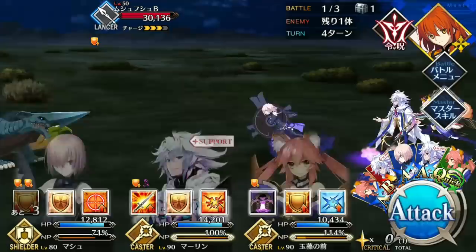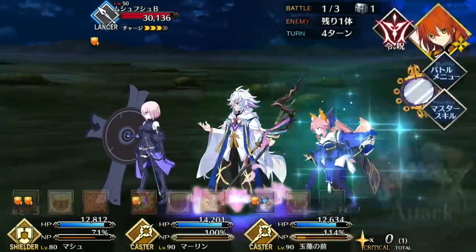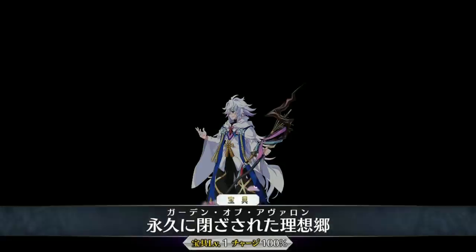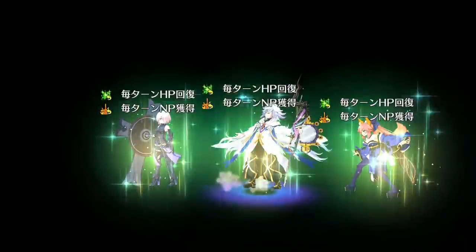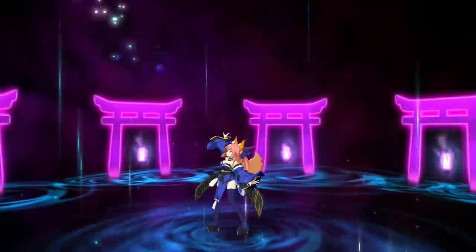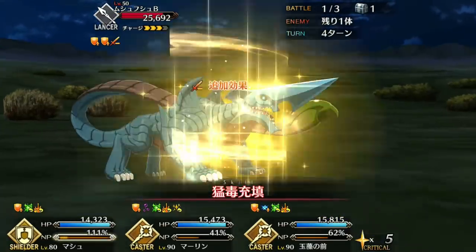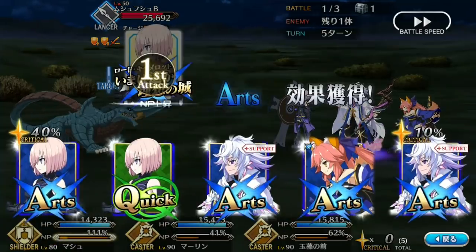His first skill is a full-on charisma that also gives a huge 20% charge to the whole team's Noble Phantasm gauge. This skill is absolutely insane for farming teams because it eliminates the need for a max limit broken Kaleidoscope and also gives a very strong buff. The cooldown on this skill is very low, so your team will not only have a good charisma but also a good NP battery available constantly. On any other servant this skill would be the defining feature of their playstyle — on Merlin, this is his most plain skill.